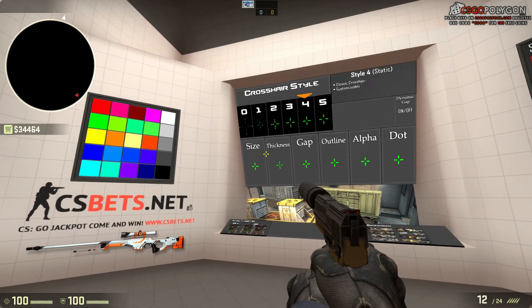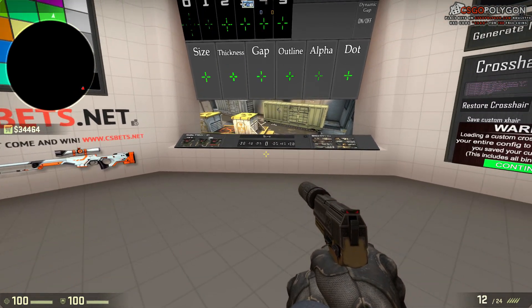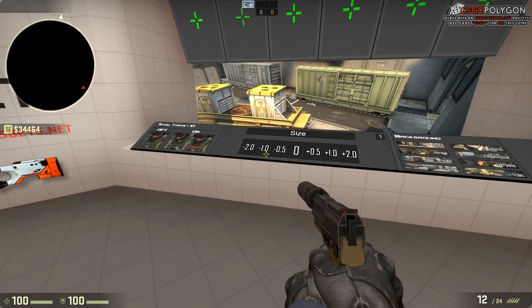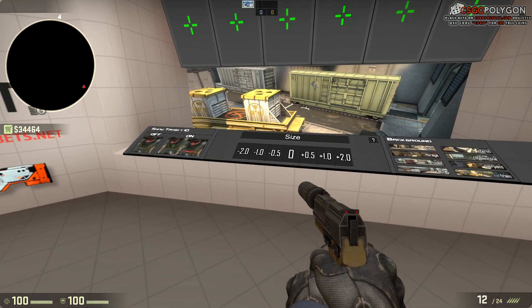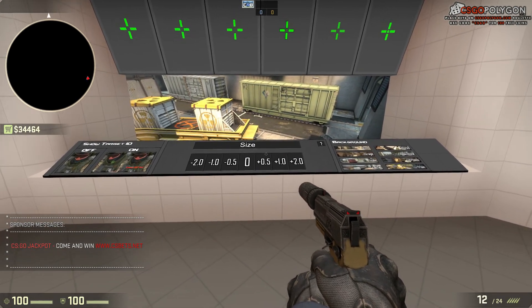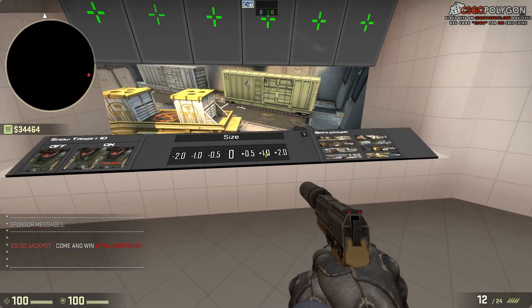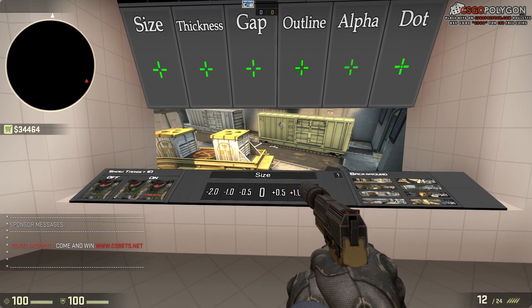If I want to change the size, that's really easy to do — I'll just shoot at the size and it will give me this little dashboard with different options. So I can reset the size to 0, but then I can't see anything. I might want to make it bigger, which obviously I do because I want a crosshair that I'll be able to see. I get these different increments to increase my crosshair size.